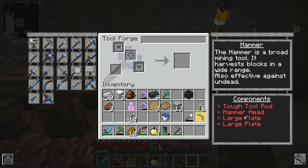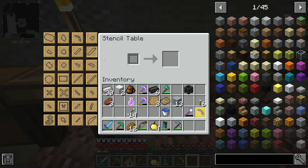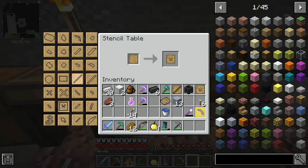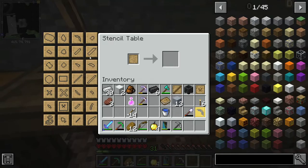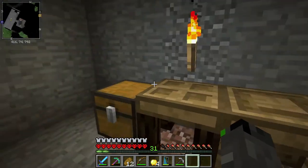The hammer is what I want to make today. Looking at the components, I need a large plate, a hammer head, and a tough tool rod. I go to the pattern section and find the tool rod, the large plate, and the hammer head — those are all the different things I need.